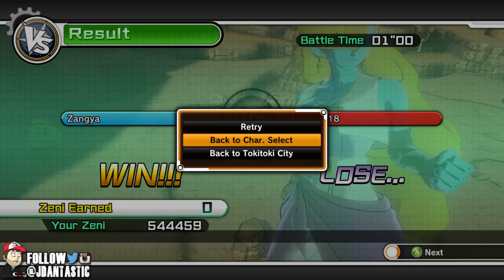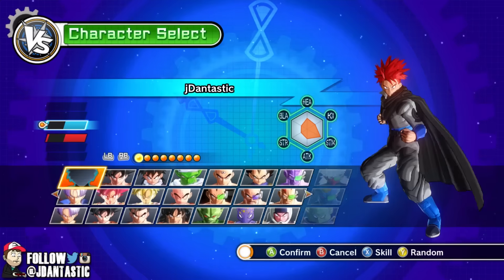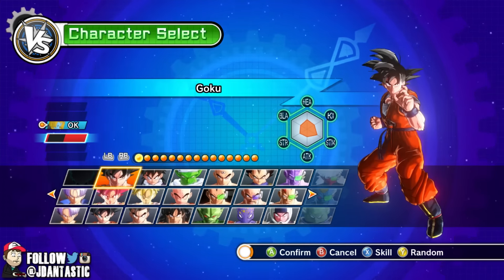Ladies and gentlemen, you know what — let's do one more bonus fight. Let's go back to character select, and just for fun, let's put her up against Goku. Why not — let's do it, one more fight, I'm having fun with her. Let's put her up against Goku.